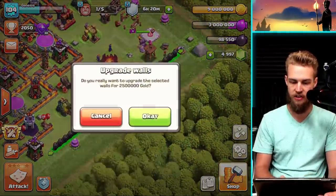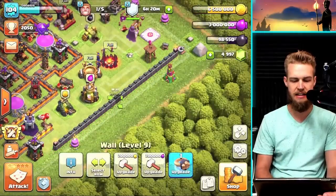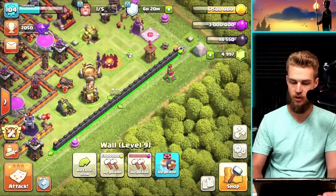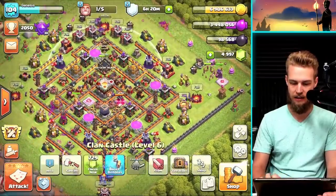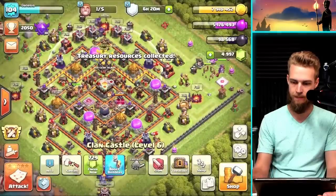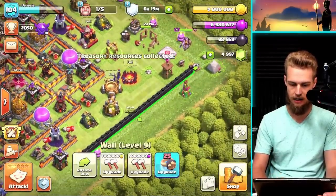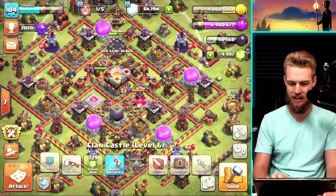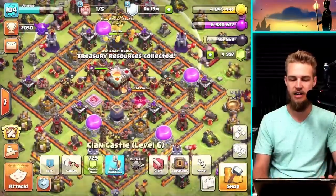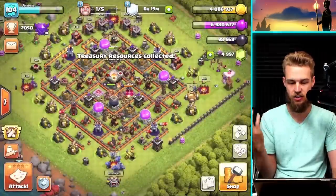I also need to spend some gold so let's go ahead and dump 2.5 million gold into those walls. Actually you know what, let's do it - five million gold. I'm getting a lot of loot because obviously I still have that bonus but also CWL is happening so I've just got crazy amounts of loot. Okay now let's go do some raids.